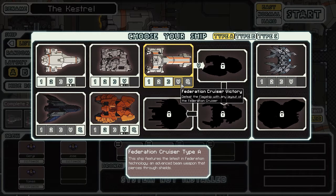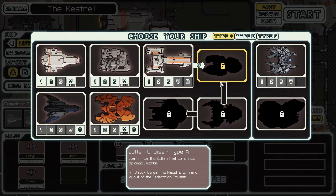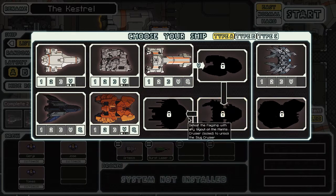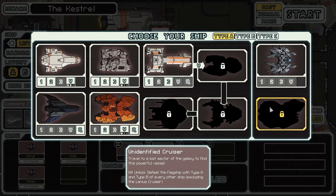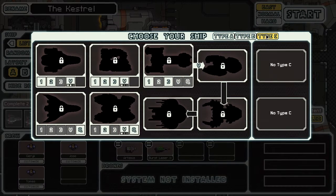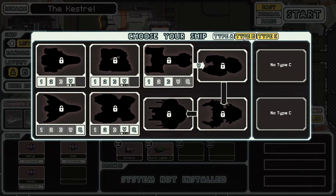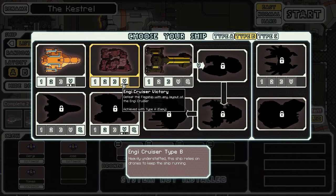I unlocked these two ships and the stealth ship, and of course the Federation — I think you get that once you beat it with Kestrel. I don't have the Mantis yet, or the Slug, the Zoltan, or the Crystal ship. There's a Type C variant now — I don't have any of those. Maybe you unlock them by getting all the victories.